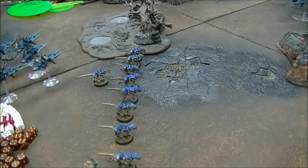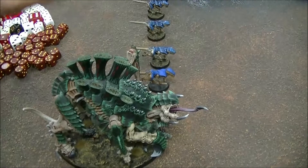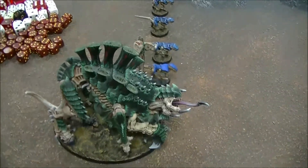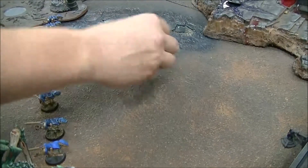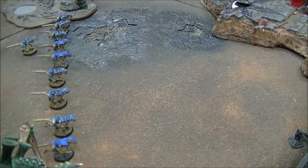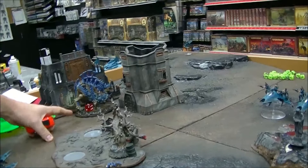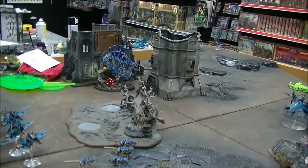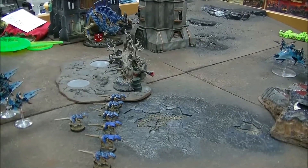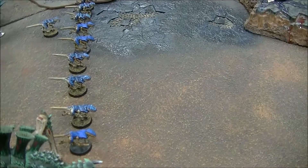I have to do psychic powers first. This Tervigon is gonna cast Iron Arm on himself since he's the closest - that goes off, he goes up two strength and toughness. This guy has the AP two attack but I have to be twelve inches away, so I'll move to do that. And then this guy has the Feel No Pain power, so that goes off too.